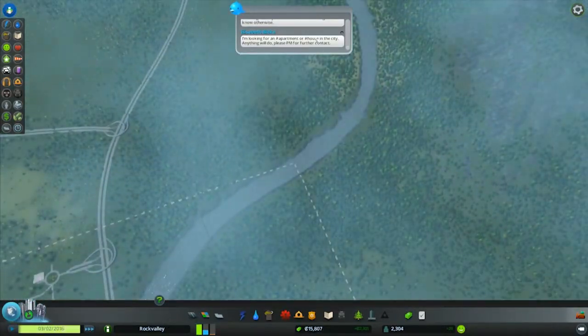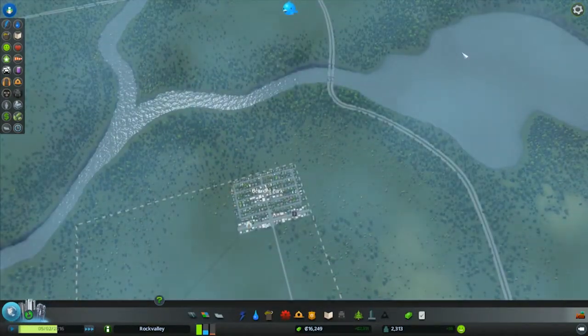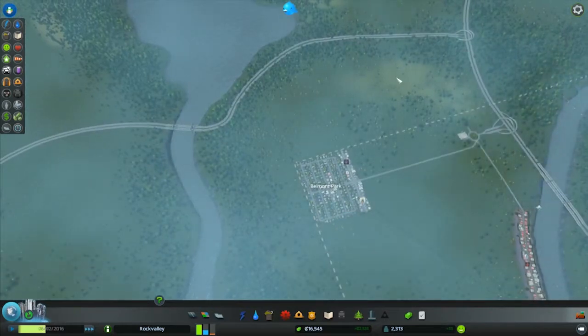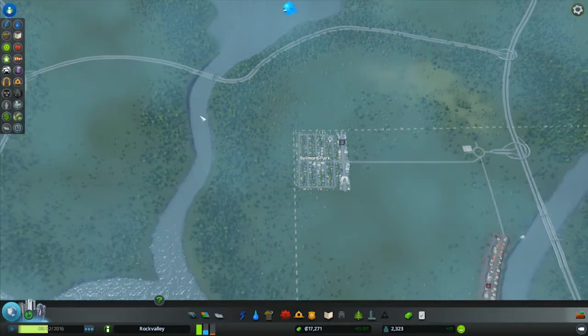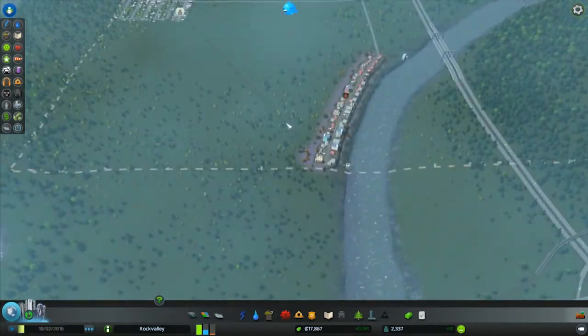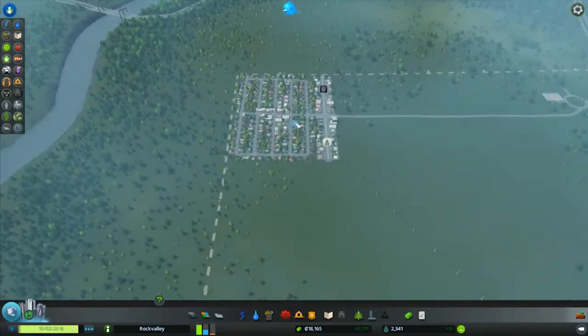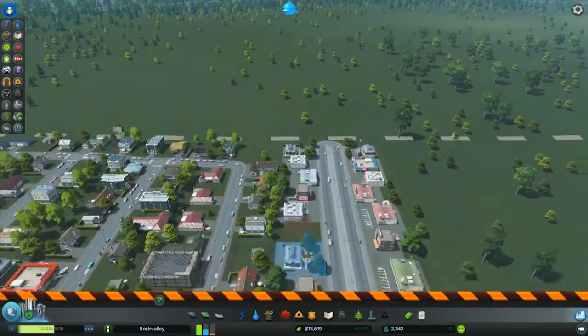I obviously don't know where the suitable location is, because a hydropower plant is just going to flood everything behind it. This would be a nice location, I imagine, because there is a massive lake up there already. But I don't know how this bit of the game works just yet. Oh — an abandoned building. Let's just bulldoze that one.